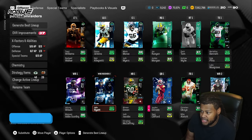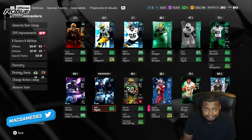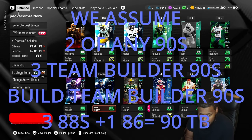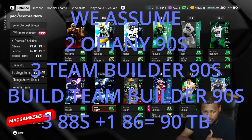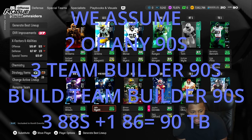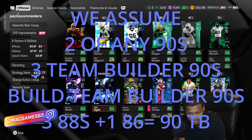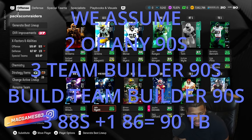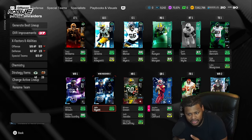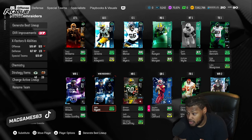Same with Jaylen Hyatt — 94 speed. The AFC East, that whole division is supposed to be getting Davante Adams for team builders as like the champion 93. We got him pre-built. We're just speculating based on the overalls from the previous three team builders — they all did the same thing, so we're assuming the fourth will too. That's like nine 88s to 89s, three 86s, and an 86 equals a team builder 90.